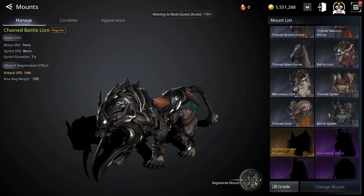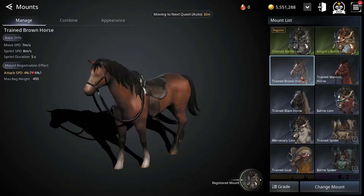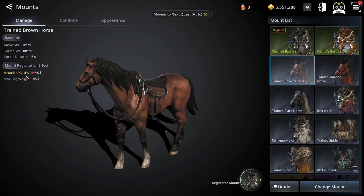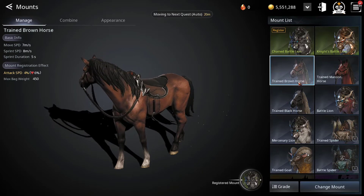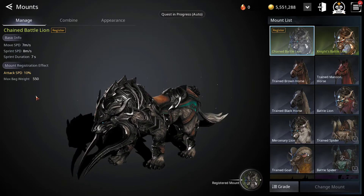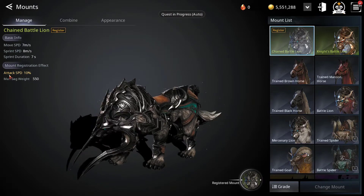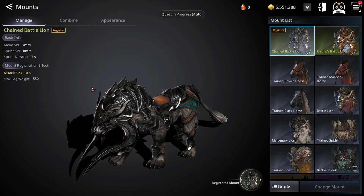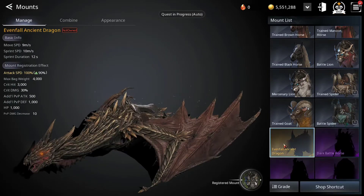You have different mounts and of course they give you something depending on the mount. For example, this one is giving me speed, attack speed by 4%, and the maximum back weight by 450. This mount is gray. Here I have a green one — it gives me attack speed increased by 10 and max back weight by 550.